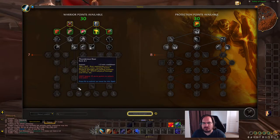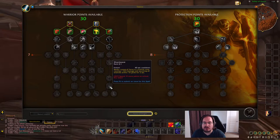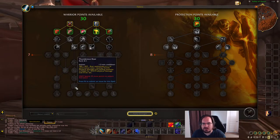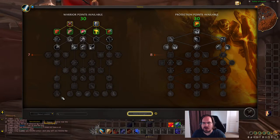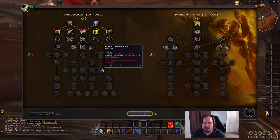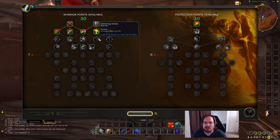Looking at the bottom, we've got Avatar which I like, Shockwave which I really like for tanking as a great CC ability, Spear Bastion, and Thunderous Roar. I lean towards Avatar and definitely Shockwave. I'm looking at this as a normal heroic dungeon build - not trying to do anything crazy, just a solid tanking build. Shockwave gets a lot of use in that setting.